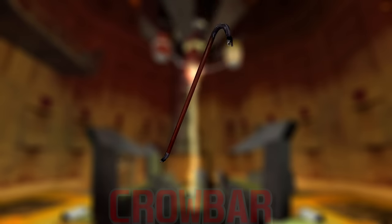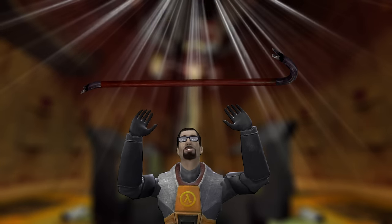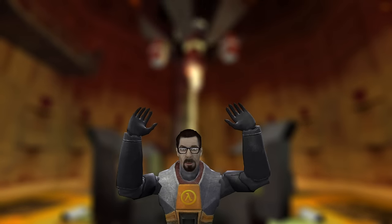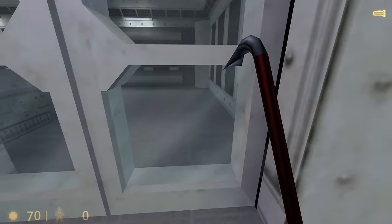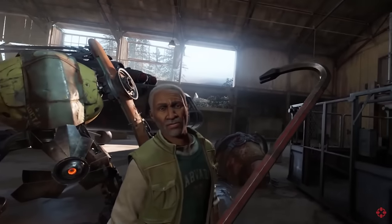The crowbar was a pivotal weapon for Gordon Freeman's survival in Black Mesa. Without the crowbar, there is no Gordon Freeman. And without Gordon Freeman, there's no crowbar. The two are inseparable. It was his first weapon and has been with him ever since.